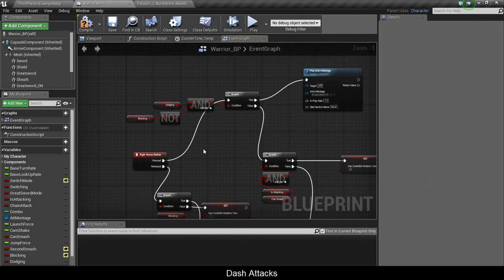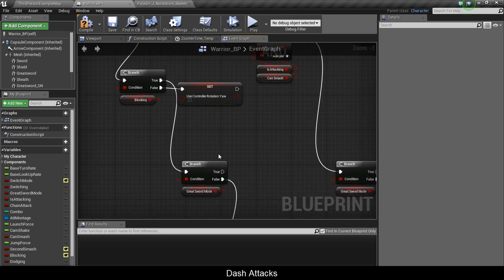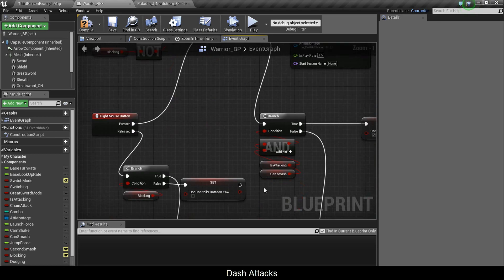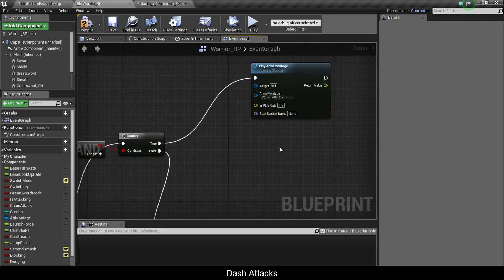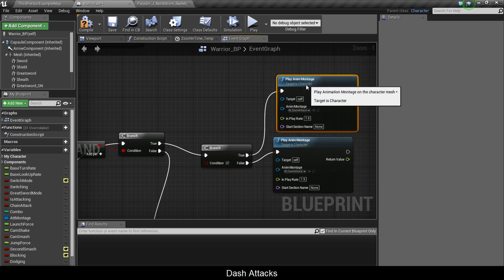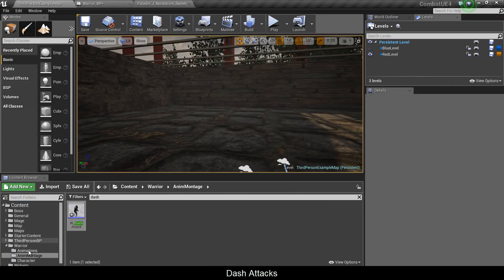I'm gonna comment all this stuff — it's a big mess right now, but I'll wait until I know what I'm expanding on. For example, when we right-click in greatsword mode and we're not doing anything, we could put a special attack there — maybe a skill like a power-up. I'll copy-paste, add another branch, connect false and true, and check if I'm in greatsword mode.